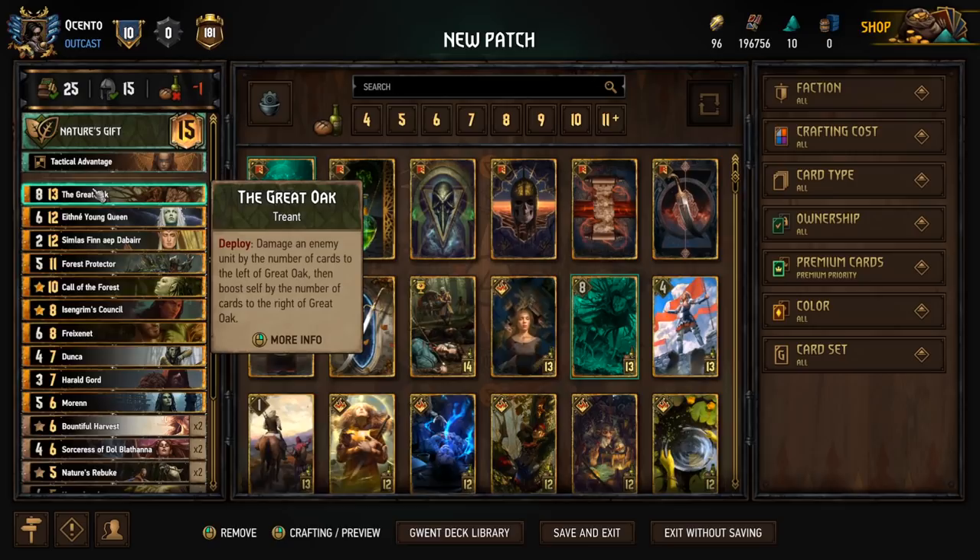Going through the deck list, we have the Great Oak: on deploy, damage an enemy by the number of cards to the left of Great Oak, then boost self by the number of cards to the right. We can put this on the leftmost side to get maximum damage if we're looking to remove an 8, or on the rightmost side for maximum boost, or find the right spot in between. If we want to remove something with 4 base power, we just make sure there are at least 4 cards to the left.